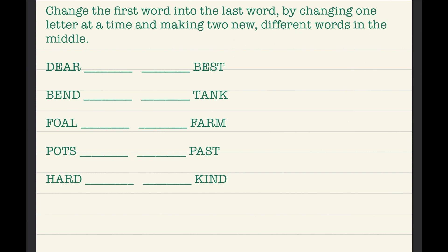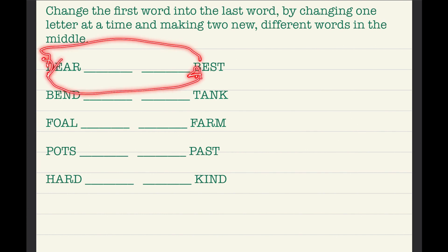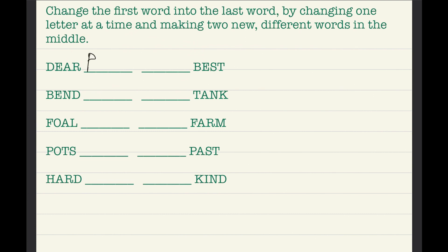With 'dear,' we have to change a letter. We cannot change the E because it's the same letter in the same place in each word. So first, let's try changing D to B — D goes out, B comes in — and that gives us 'bear.' Write that down. Anything that isn't a real word doesn't count.